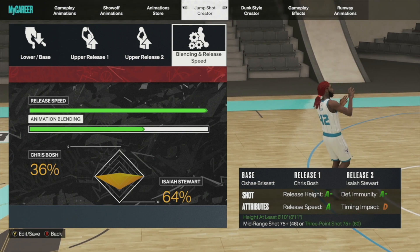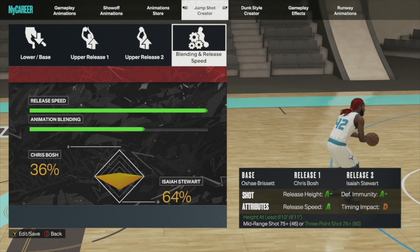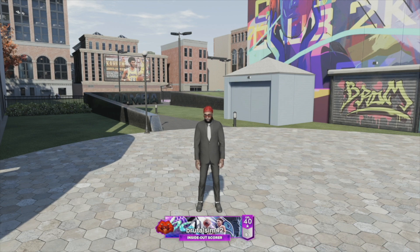Now the good thing about this jump shot — I had to go test it out, make sure I get a few reps in out there. Your boy went out there and ran with randoms, man. I hope y'all appreciate the sacrifice I go through, because this year it's so challenging with randoms — it's so frustrating, but I sacrificed this for y'all.